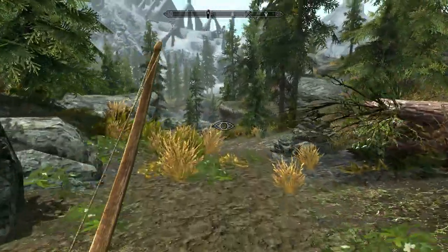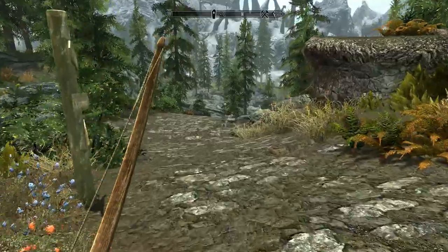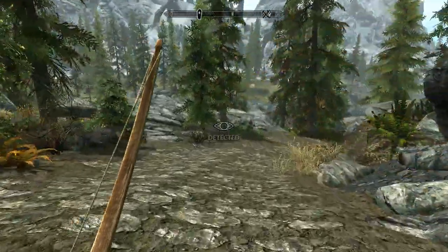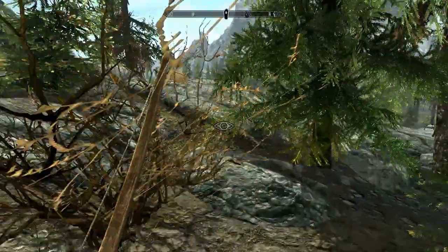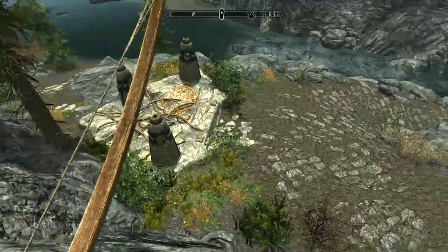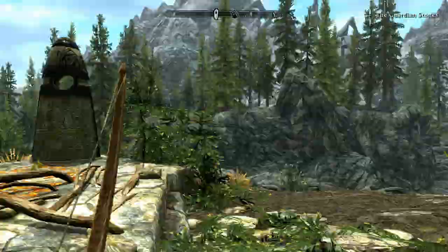The first order of business is to go to the standing stones right in front of us and grab the Thief Stone, because I want to improve my sneak most. I'll just jump over this ledge and start walking around. There's a sneak stone — yes, I want that. Thank you very much.